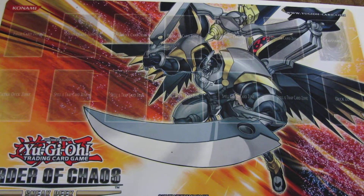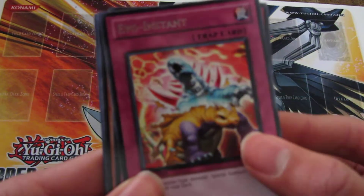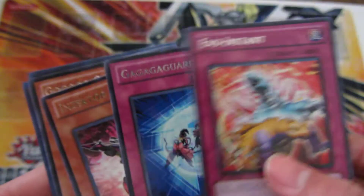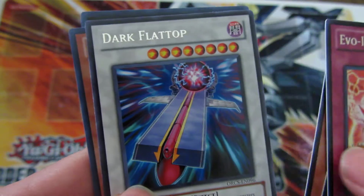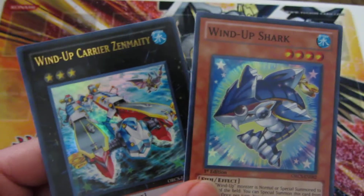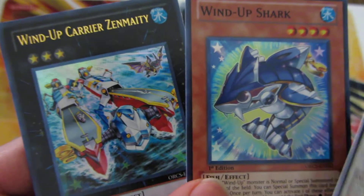All right, sure. So I was just adjusting the camera to make sure the tripod didn't show up. Let's zoom in. So I got Evol Instant, Gagagagard, Inzektor Dragonfly — this guy is well-sought-after — Go, Go, Go Giant, and Dark Flap Top. Doesn't matter. Five rares and there are foils. Two wind-ups: Windup Shark and Windup Carrier Zenmighty. Very nice.